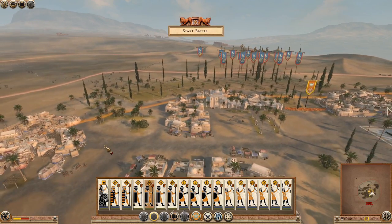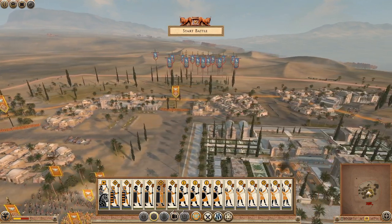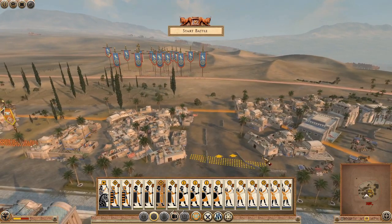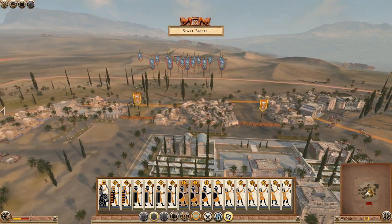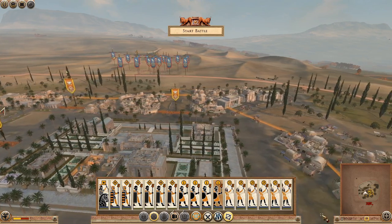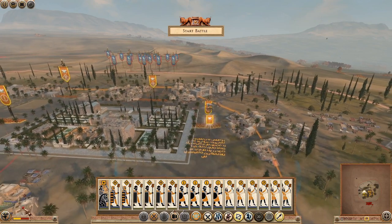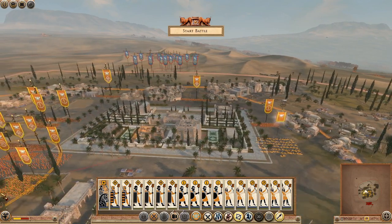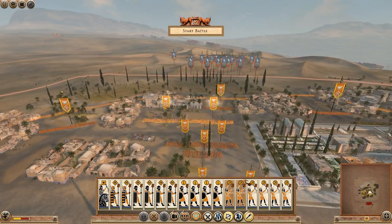I'll do the same over on this side with one unit of Takabara. I'm also going to put another one over in this choke point - I don't think they'll come any further wide than this. I've got plenty of Persian brigade that can go into the choke points wherever required, I think I'll have three here. I'll stick one around here on this side just to watch the flank. My general will be here on the flank as well so we can go out and harass stuff.